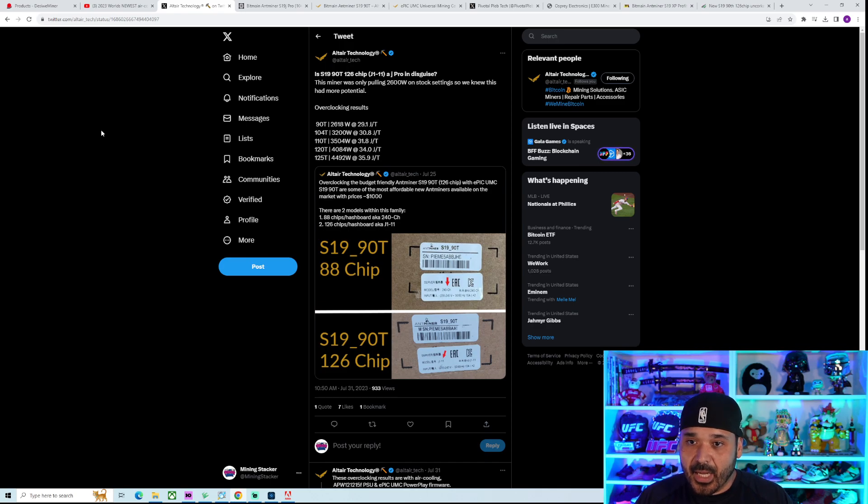The other thing I want to touch on — shout out to AltairTech, a very good follow if you're into BTC mining or mining in general. This is a good find from them. For the S19 90 TeraHash model, turns out there are actually two variants. One of those variants is way better than the other. People have actually been able to get pretty much the equivalent of a S19J Pro — the 104 model. They were able to overclock it to 104 TeraHash at about 3,200 watts, which is about a 100-watt difference from the regular S19J Pro.